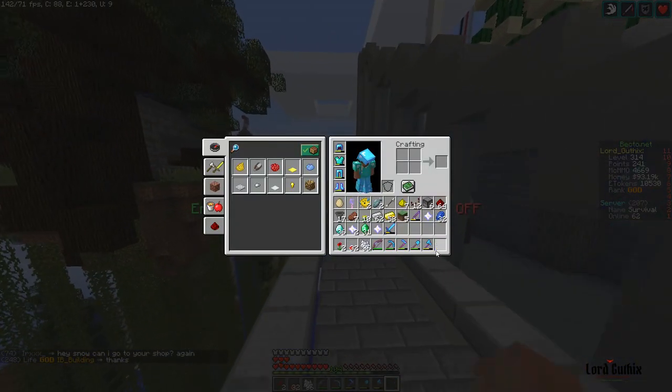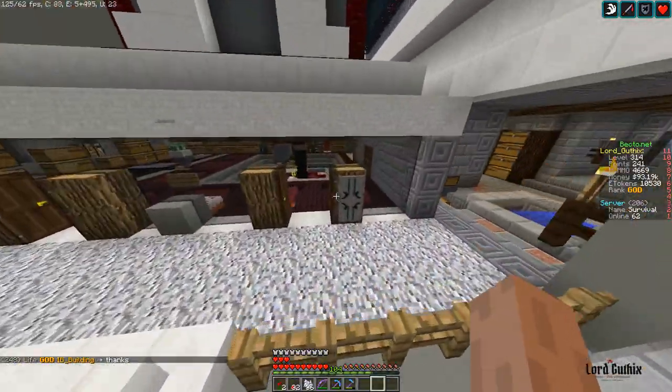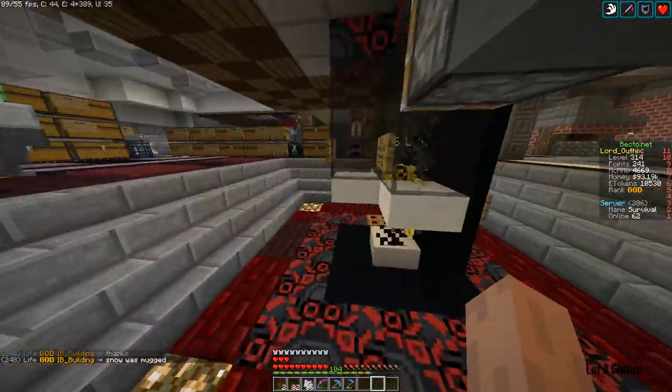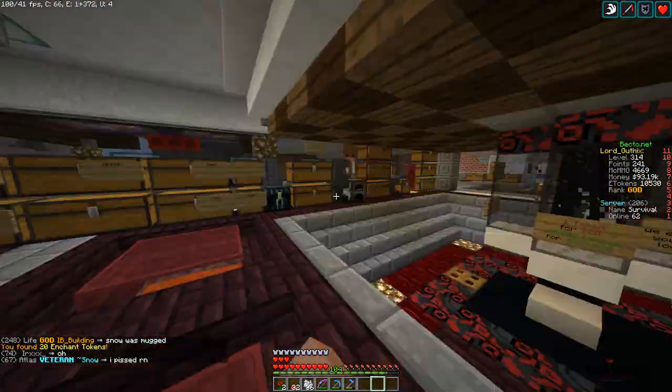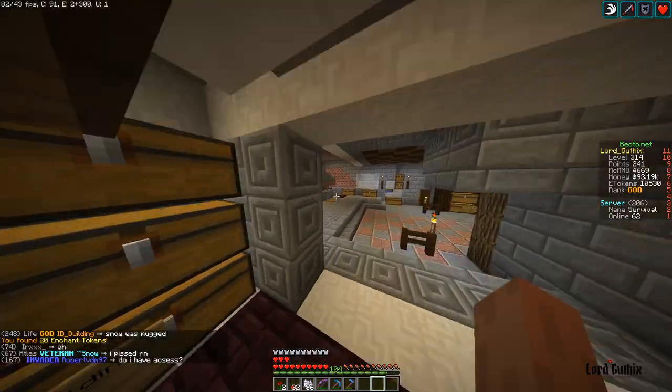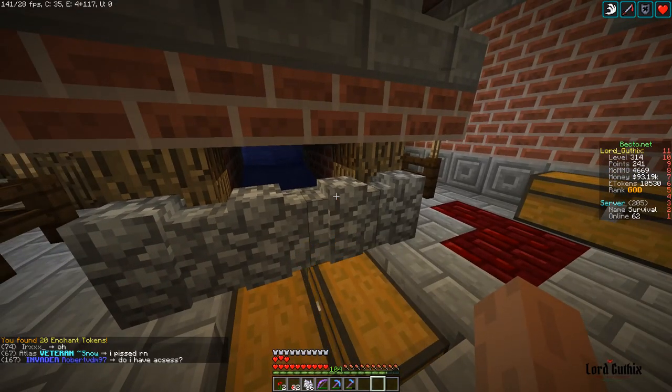Unarmed — make sure you have nothing in your hand. It won't work if you have something in your inventory hand slot — it has to be with just an open fist. Again, blazes and creepers are pretty good for unarmed. Spiders are also good since they're really easy to kill with just your hand at a lower level.